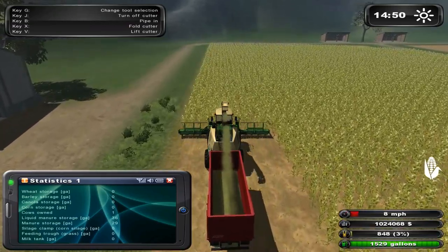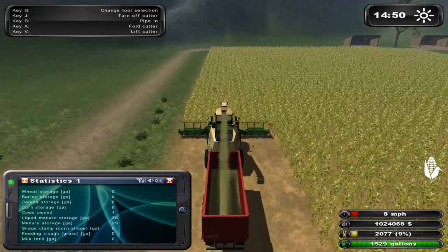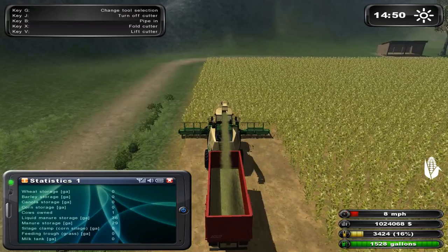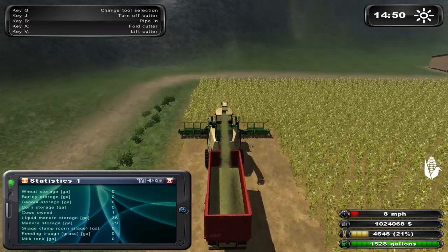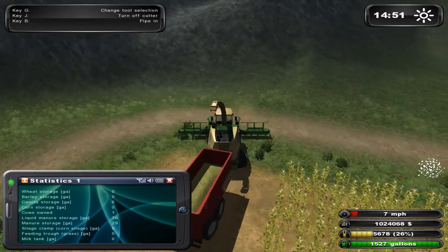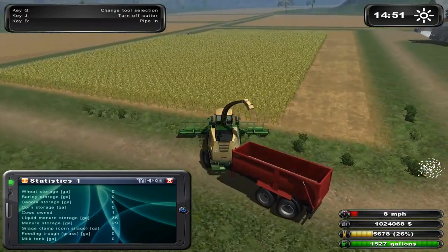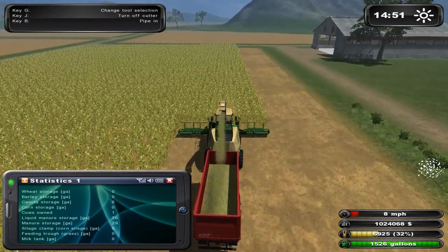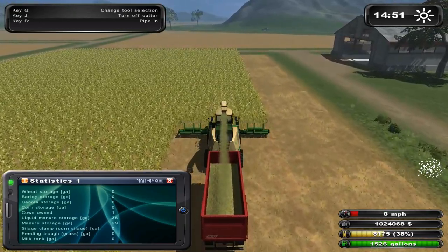Let's get some corn for them. It's really quite simple — just hook up a tipper to the back, hook it up to the forage header on the front, make sure your pipe's out, and then you just run it like a regular combine. In our trailer you'll see we have chopped corn, which is exactly what you need for their corn silage — or I think it calls it a silage clamp, but corn silage basically.